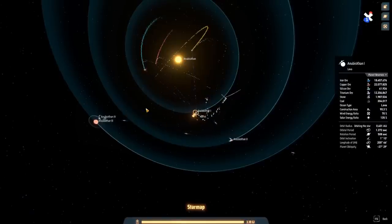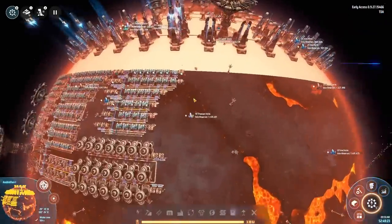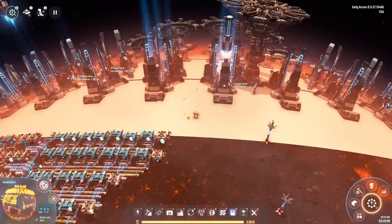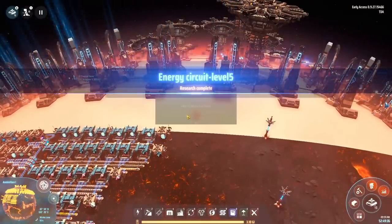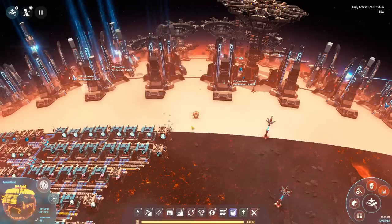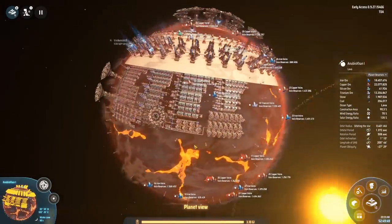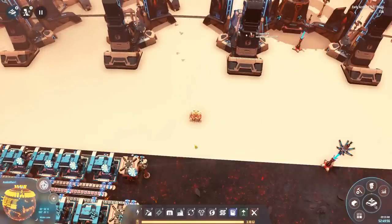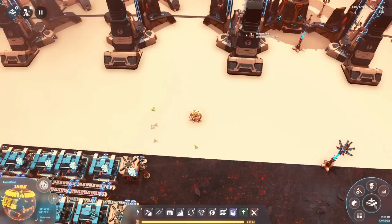As my first Dyson sphere and Dyson swarm starts to take shape, this brings us to the end of this episode. All these rockets are launching now at double speed thanks to the proliferation, which will make sure we can quickly start producing white science. I'll cover that in the next episode along with tips and tricks on how to really bring your game to the end game — until your PC starts melting. I hope you enjoyed this build; I think it was a pretty nice, efficient, and good-looking layout. If you did enjoy it, make sure you like and subscribe. Leave any questions in the comments and I hope to catch you in the next one.